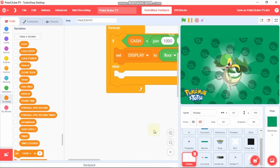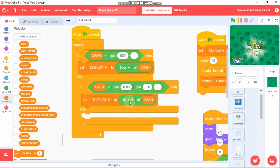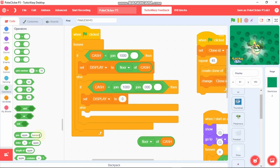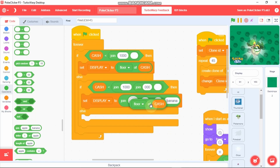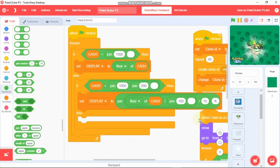Duplicate, duplicate, and duplicate, then remove the one. Grab this floor of cache. Then grab a join, a divide, another divide. So floor of cache divided by — join 100 blank — divided by 10, and K. So this is our 1000 value.